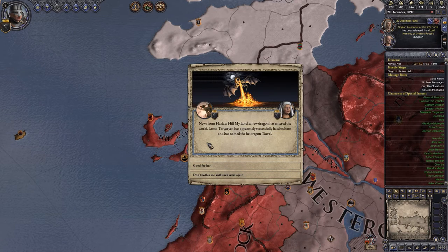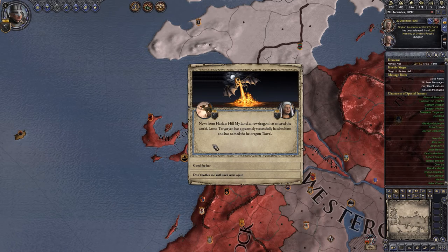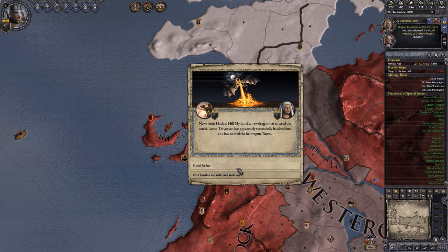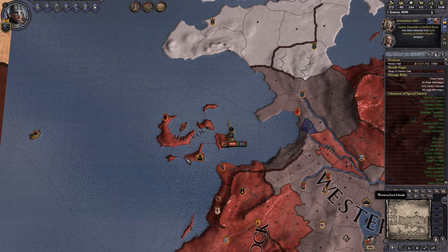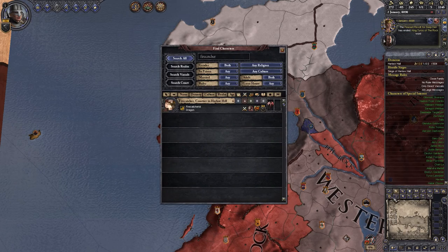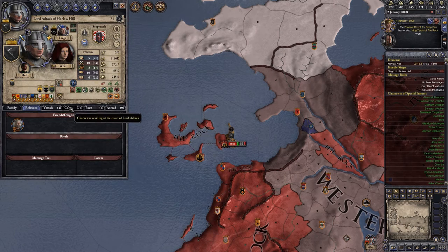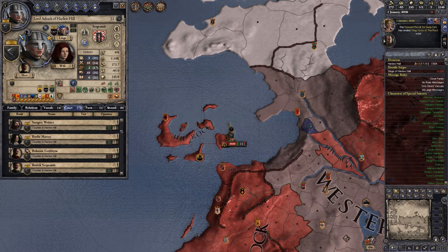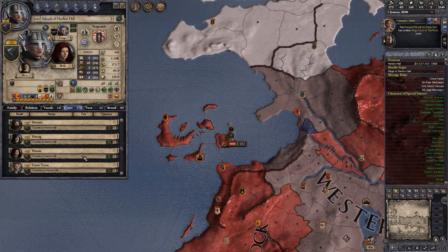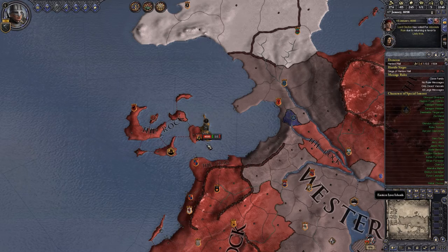News from Harlow Hill: a new dragon has entered the world. Laina Targaryen has apparently successfully hatched one — a he-dragon named Tariel. Now we have too many dragons. What's happened with Firecatcher? Nothing's happened with Firecatcher, but I thought we should put him as a special interest — Laina Targaryen and Tariel too. Firecatcher is still in our lands, not necessarily at court — that would be a little bit weird.